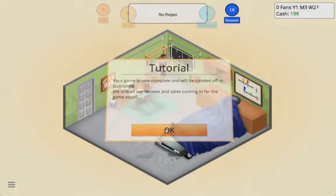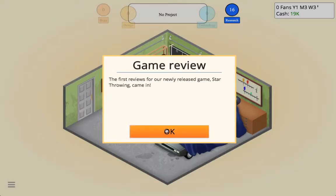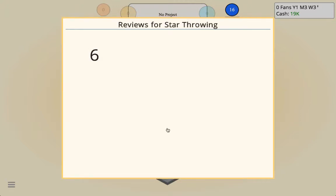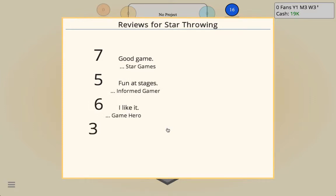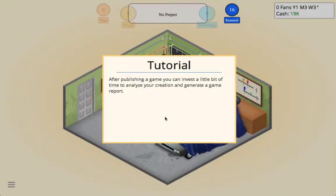The first reviews for our newly released game Star Throwing came in. Now that I think of it I should have named it 'Throwing Star.' The scores are seven, not that bad — five, six, six. So they weren't that bad overall.